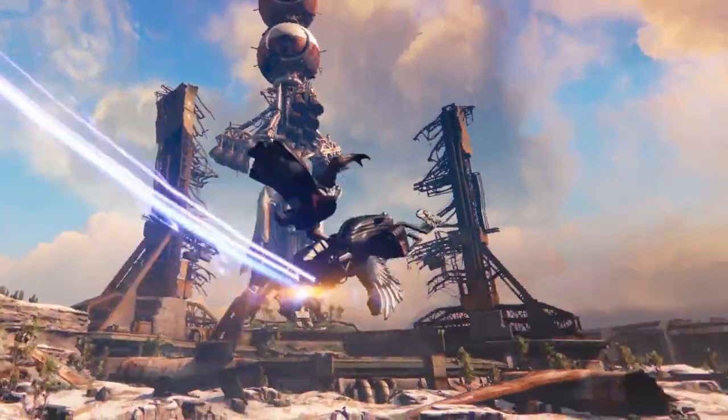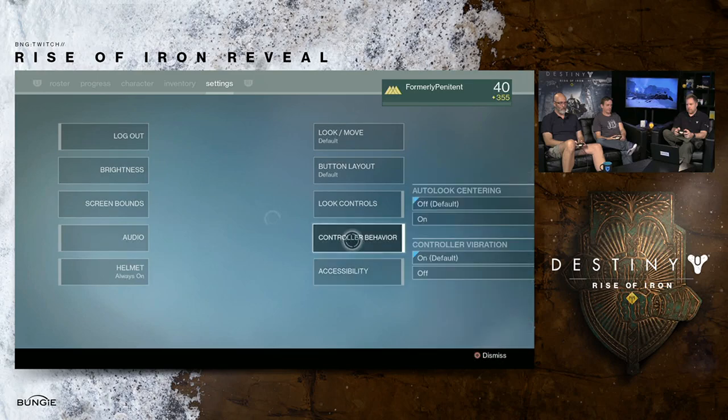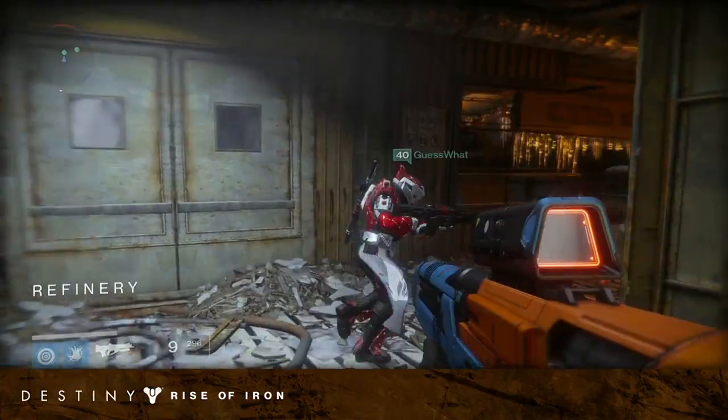Next up, during a brief moment where Deej had to change his control scheme, we saw a light level of 355. We don't know if this is the max light level, but it is higher than what we currently have.